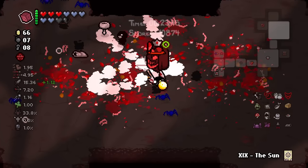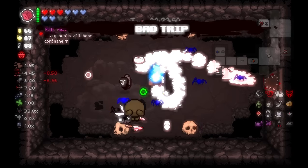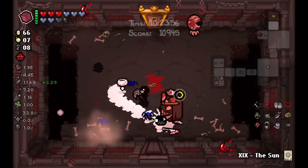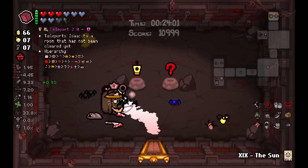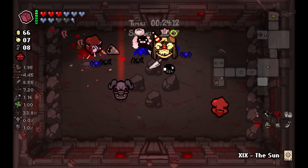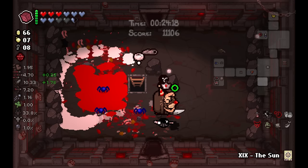Golden bomb into curse room play — Black Sack, black heart, and a couple of pills. Full health is okay, I'd rather take the Sun which is just better. My gulped Blind Rage trinket lets me get off that curse room for free — that was sick. And I'm rewarded with a Golden Teleport 2.0, which I'll take. Blind into a Bozo — definitely a combination for the ages.